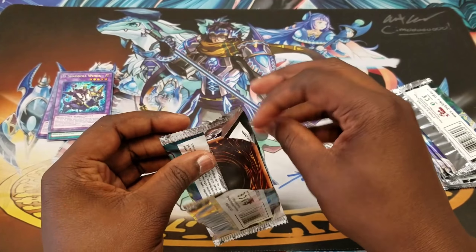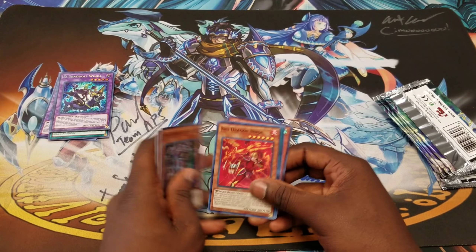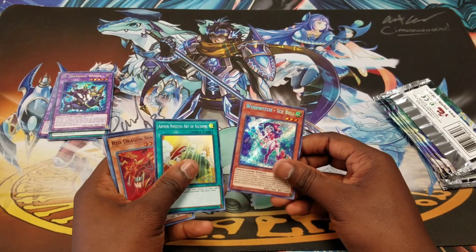We got a Chimbara, an Avion, and a Winda — that's fine. I want a Macabre. We're hoping to pull at least two Invocations, at least two Macabres, and at least one to two houses. We got a Hanzo, so that's pretty good.